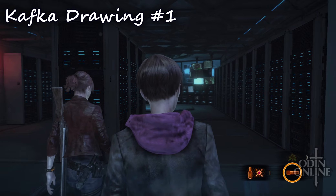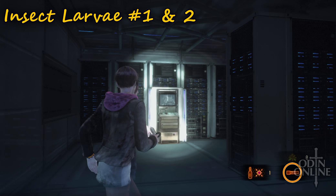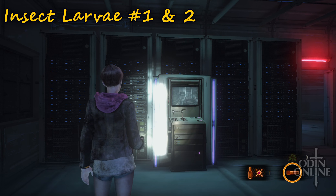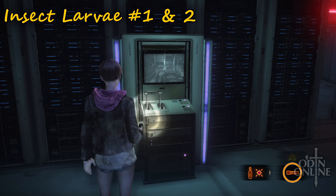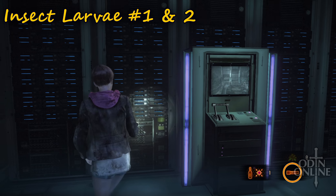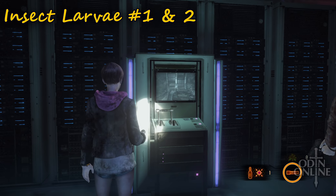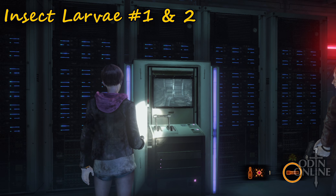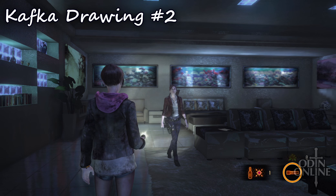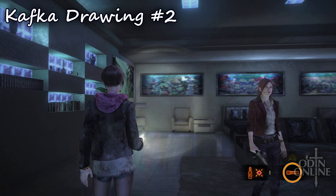Keep in mind for later when you play as Barry: there are two insect larvae, but one can only be accessed if you used the switch, and the other can only be accessed if you didn't use the switch, because they decide which waterway will be flooded.